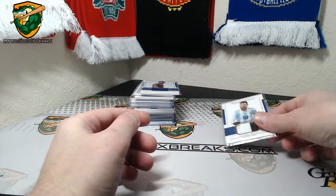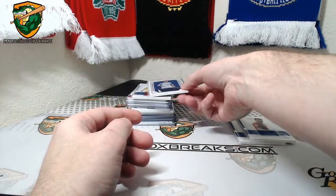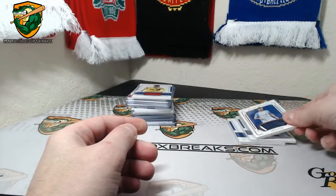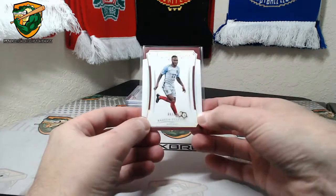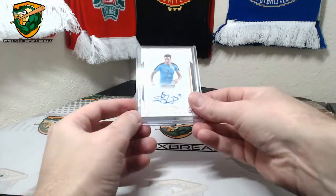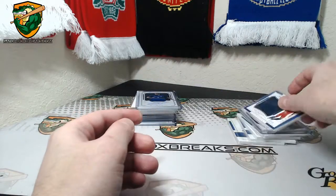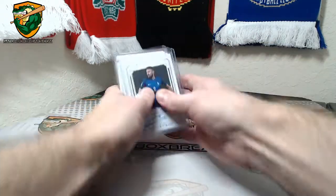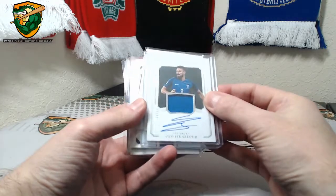We've got Messi to 35, Costa to 99, Dyer to 35, James Rodriguez to 99, Sterling to 10, Jimenez to 25, Walcott to 99. Drew to 20.